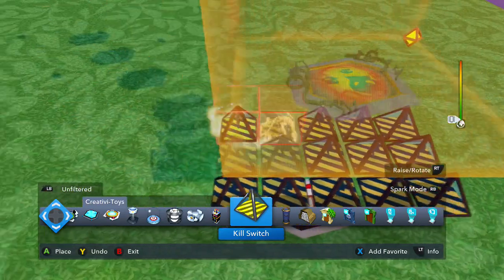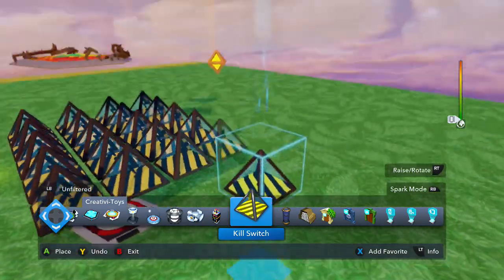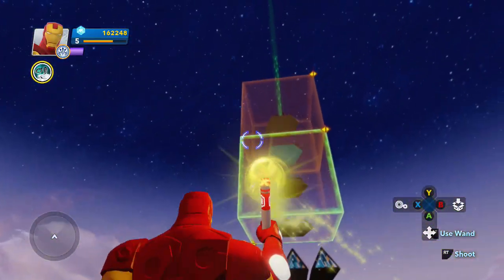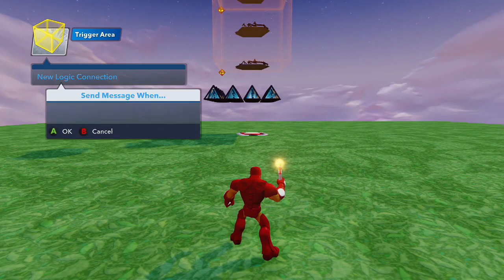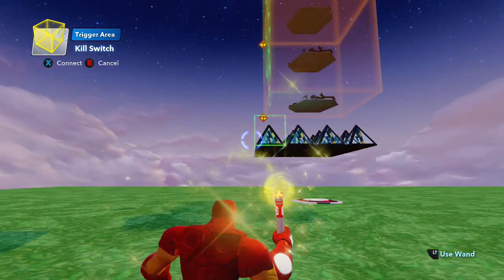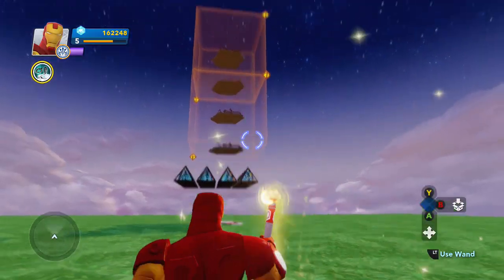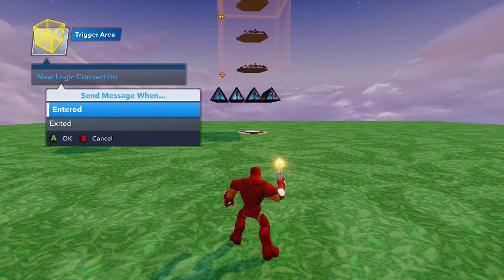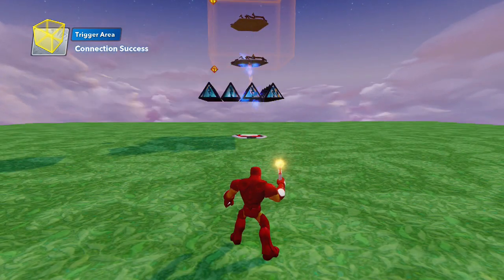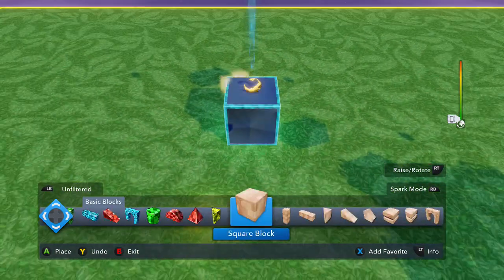Be sure to save every once in a while so if you mess up you can revert — I can't tell you how many levels I've had to reset because I accidentally screwed something up. So make sure you save. Then select the top trigger area and do a new logic connection: 'when entered, by AI only' — just to be safe, so if you accidentally go up there you won't get killed. Then select 'defeat' from one of the enemy kill switches. Same thing for the second trigger area: 'entered by any AI,' select a kill switch, select 'defeat.' Then all you do is box it up so the XP doesn't go flying out — it helps it collect a lot better.